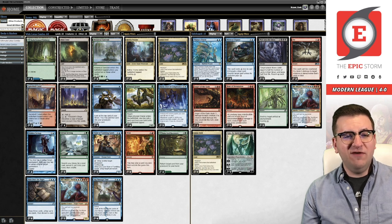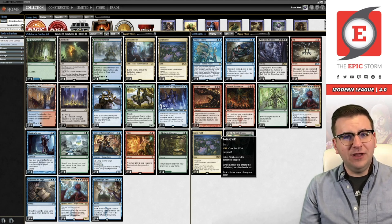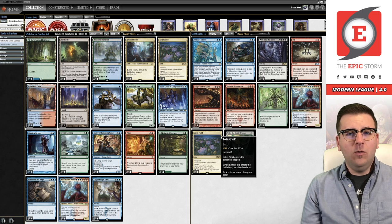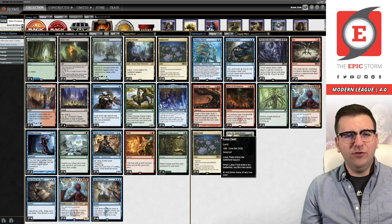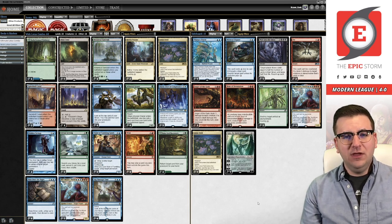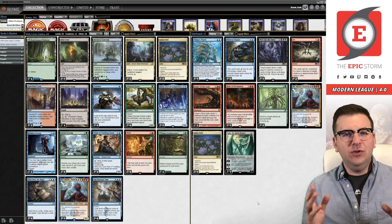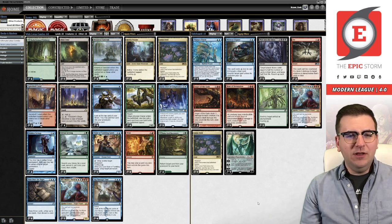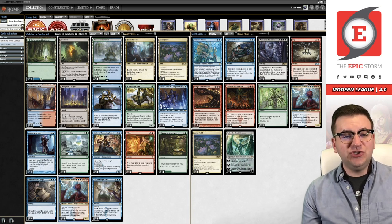So why Wish? Well, Wish is actually really good because you get to play an extra Lotus Field in your board, giving you more avenues to finding Lotus Field consistently. On top of that, you get to beat weird quirky cards like Slaughter Games out of Niv Delight, or Memoricide out of the mono-black deck where they name Lotus Field to remove all your Lotus Fields from the game. You can still Wish for the field — Thought Distortion, those sort of things.